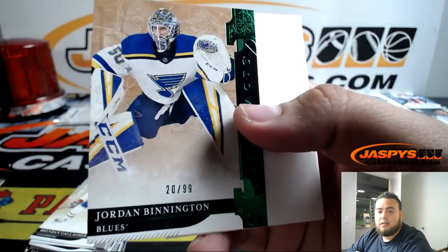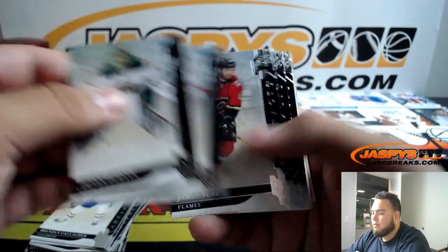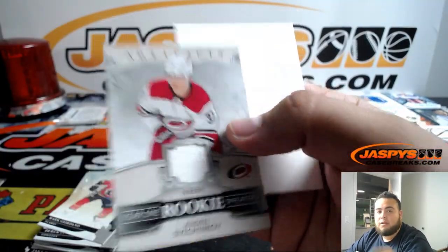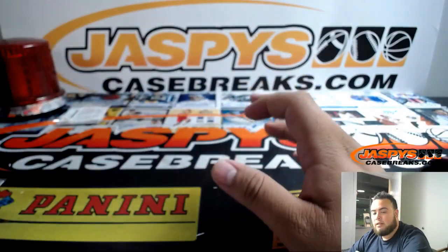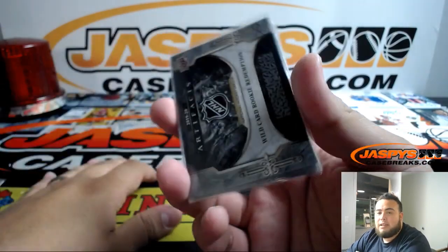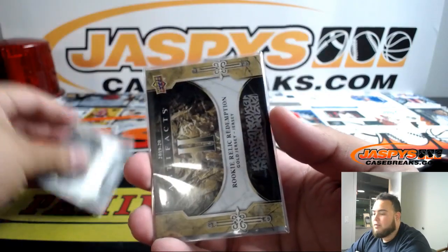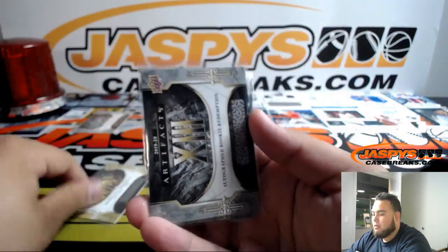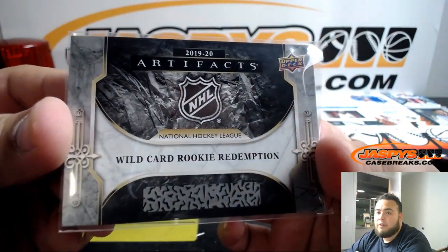Jacob Silverberg to 165. Jordan Binnington to 99. Matthew Barzal. And Svechnikov year one rookie sweaters. There you go folks — that was the break. Solid hits all around, including a one-of-one rookie double jersey auto. These rookie redemptions need to be randomized, as well as the 10 Overtime Wave packs. The way Joe did them in order: number one on the randomizer gets the wild card rookie redemption, number two gets the rookie relic redemption gold, number three gets autographed rookie redemption number eight, and number four gets the wild card rookie redemption.